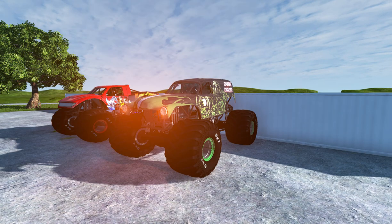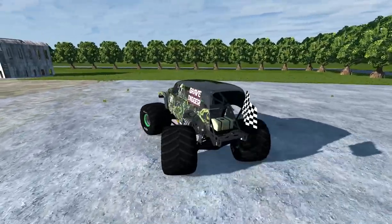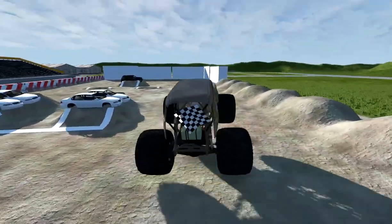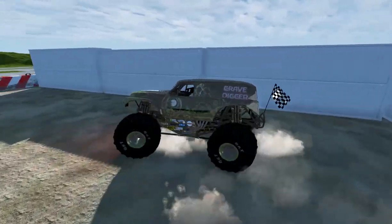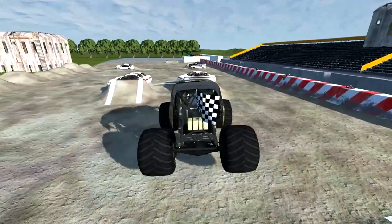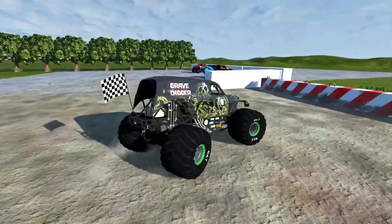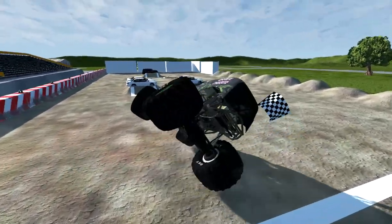Now the final competition: freestyle — and who else to do it with but Grandma Gravedigger. As soon as they hit their first jump, that's when their time will start. No matter the track, they're going to get two minutes for a run.